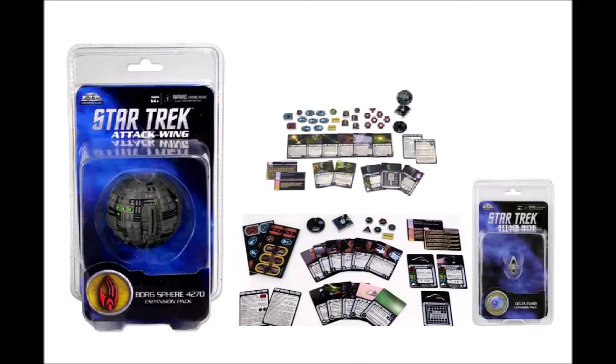If you purchase the Borg Faction pack, I would suggest you also purchase the Borg Sphere 4270 expansion, as it will have upgrades that pair well with the Borg Faction pack. You could also pick up the Delta Flyer, which is a very solid expansion just for its defensive upgrades.